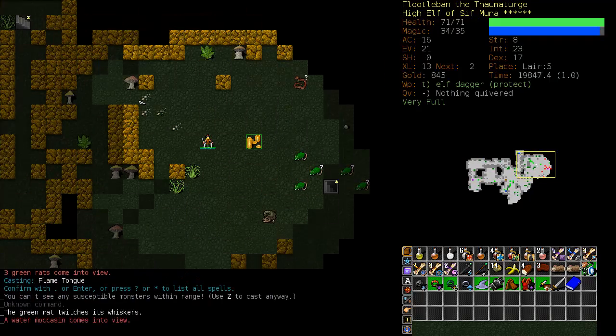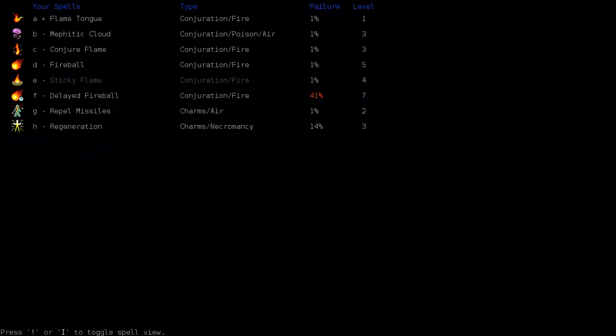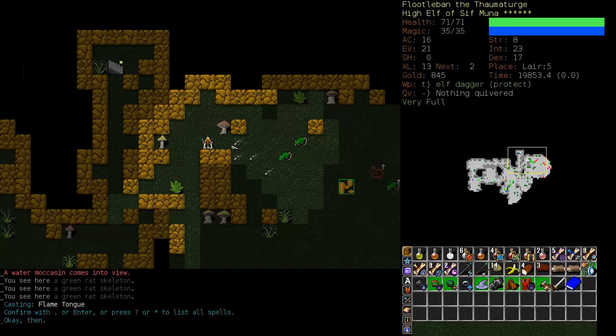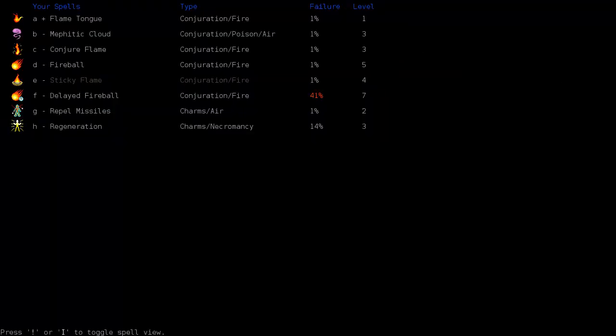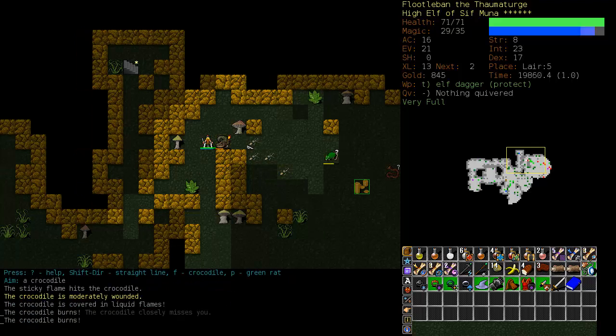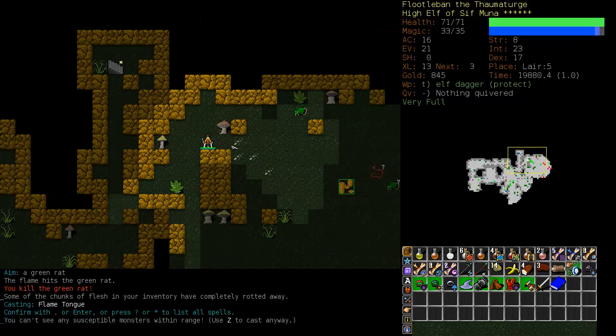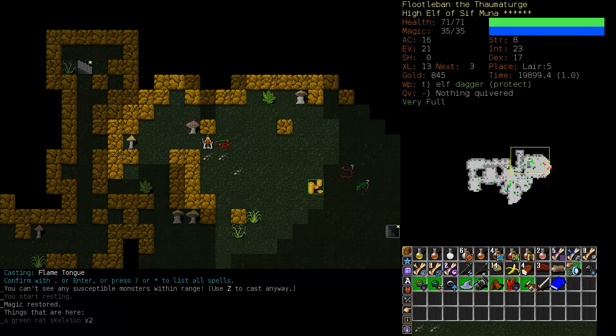Here she is again with yet more rats. Let's just back her off here. I keep forgetting I have Mephitic Cloud. Let's Mephitic Cloud them, and anybody that dares to come through the cloud gets Sticky Flamed. We can use our Flame Tongue on the rats.